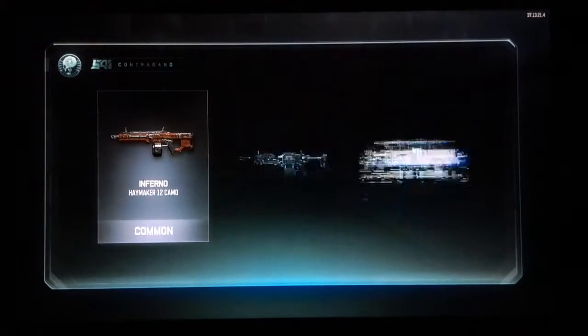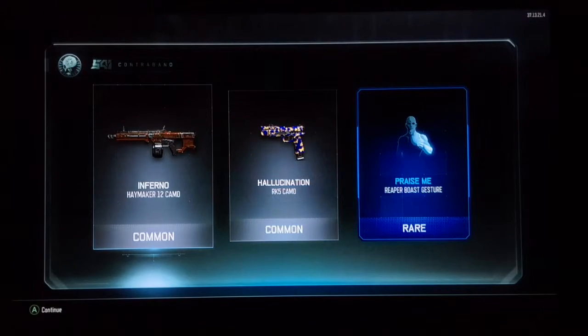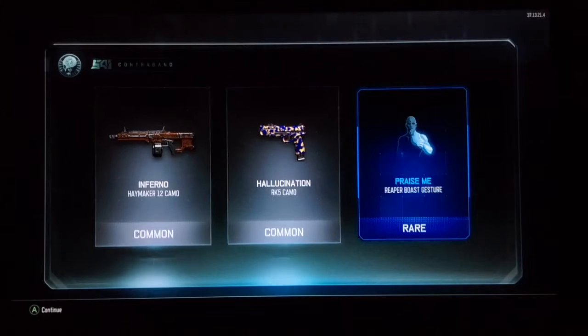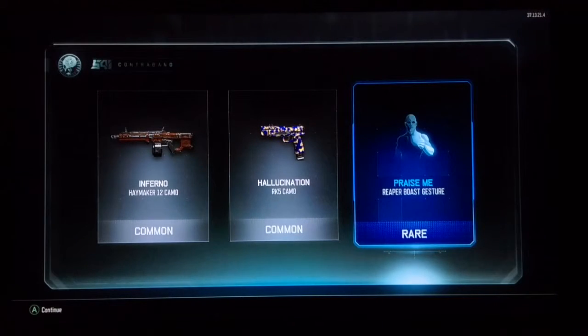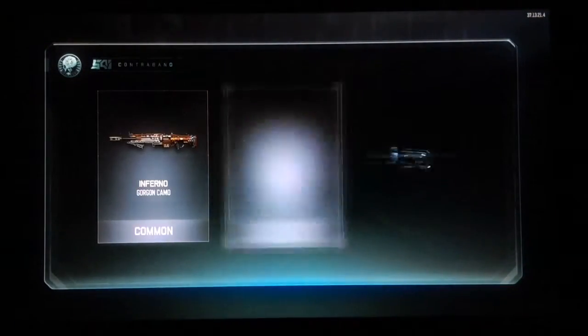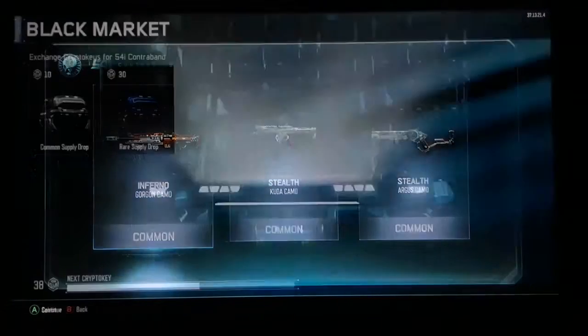Five more guys! We got inferno — wait, epic! Oh come on, that would have been awesome. I thought I already had this. Oh wait, I got a double! And then I got Praise Me, Reaper boast, Jester. Oh wait, we just had that so you guys already know what that looks like. Come on — infernal stealth, stealth. They keep giving me those.